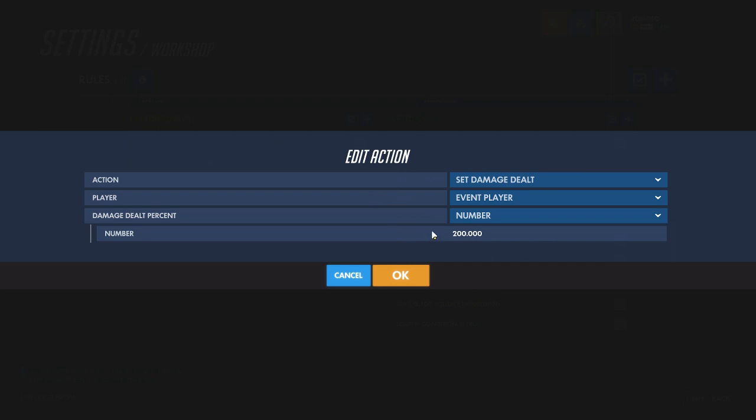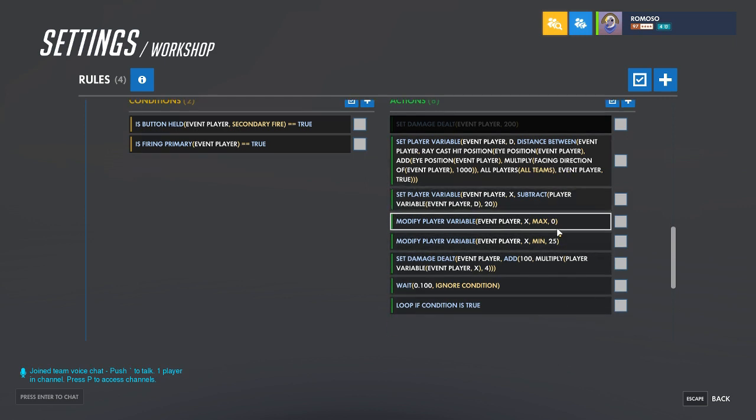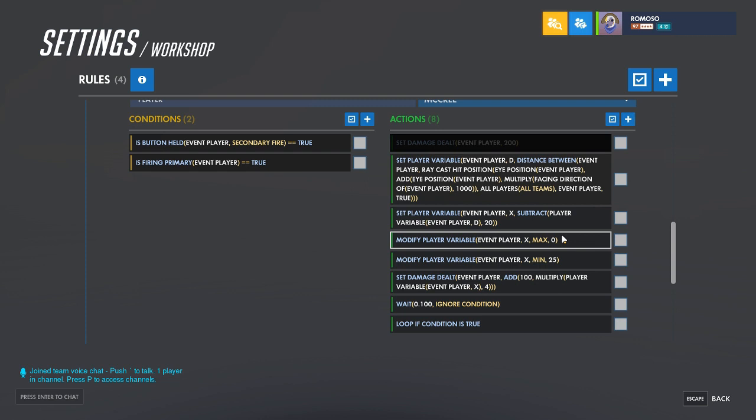With fall-off it's 35 damage; if you do this it's 70, but that means if they're close you'll do 140. Or you can do all of this, which is a bit more complicated but makes the damage basically 70 the whole distance, and you can change that fairly easily.